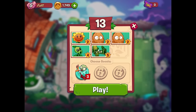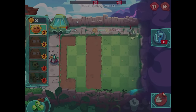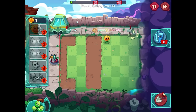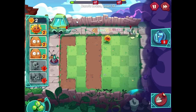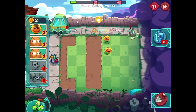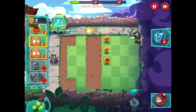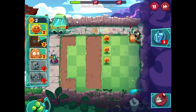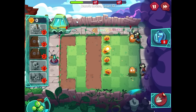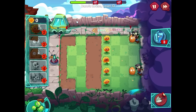Starting a new day — interestingly we have two walnuts this time, probably to make better use of their cooldown. I'll put a sunflower a little farther out. Trying to get as many sunflowers as possible while having the ability to use the chili pepper — but I want to save it for a bit. Zombie coming in, so I'll put a walnut down to buy more time and get more sunflowers.